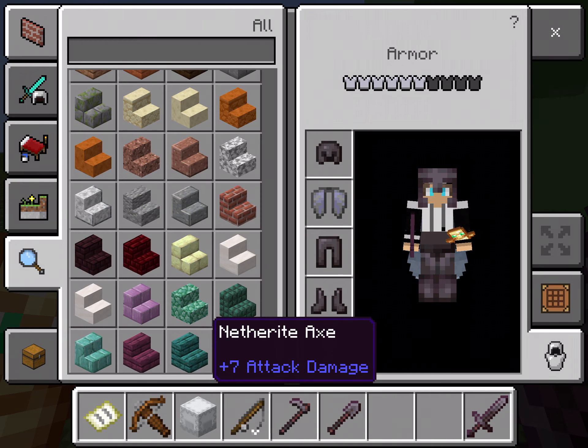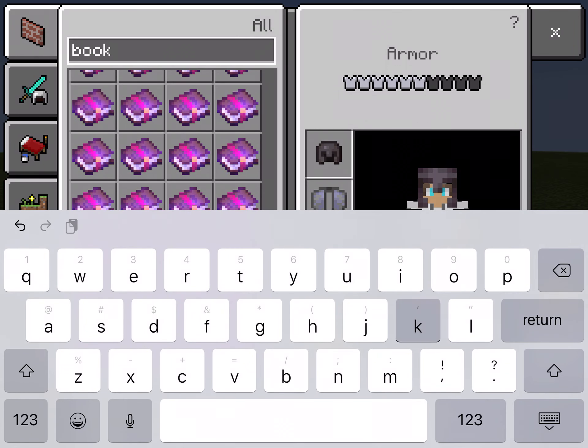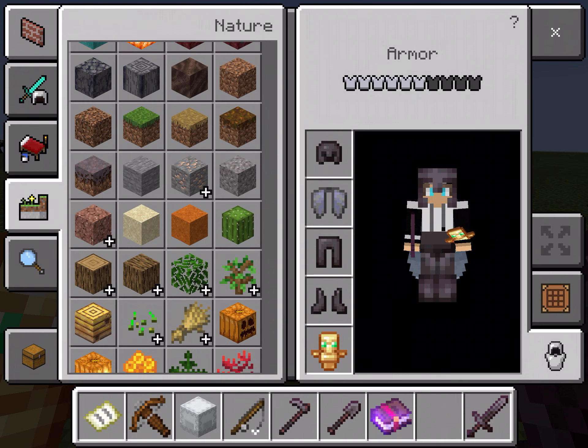This is your inventory. There's a search function — I can search 'book' and all the book items come up.